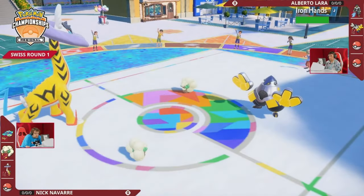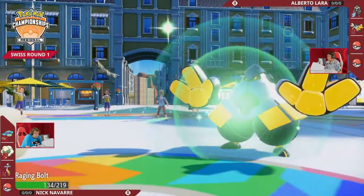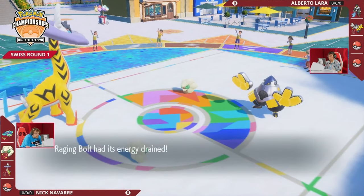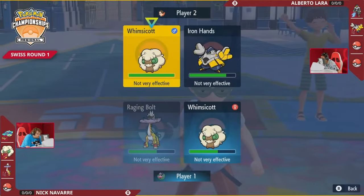Moonblast, though — Iron Hands with the Assault Vest is able to take that much better, but it's still going to do about 40% damage. Maybe getting a little bit of that back with the Drain Punch, which lets it heal a little bit back. Two pretty small damage trades there: a Moonblast for some damage, a Drain Punch for some damage, a U-Turn for a little bit of damage, but nothing super consequential happens this turn.